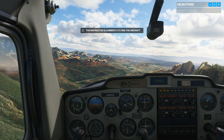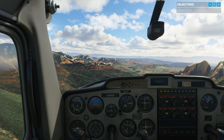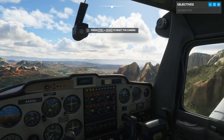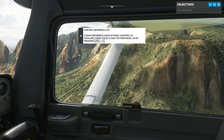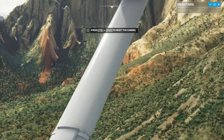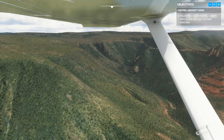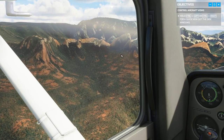Welcome to flight training. I'm your instructor, Captain Molina, but you can just call me Jess. This session we'll get started with some basic controls. Control-Space to reset the camera. Control-Left.